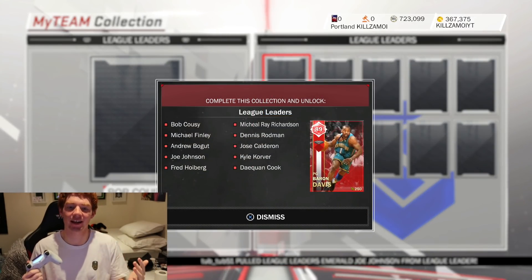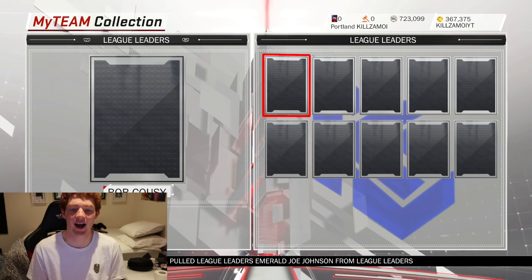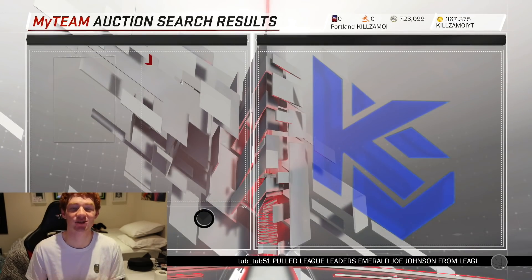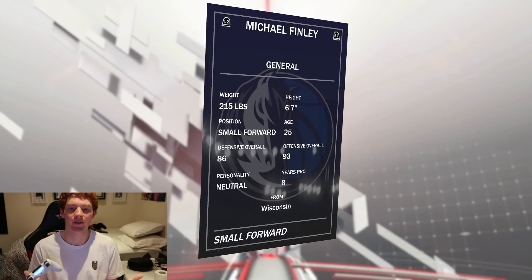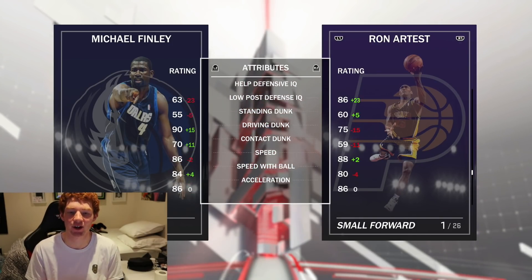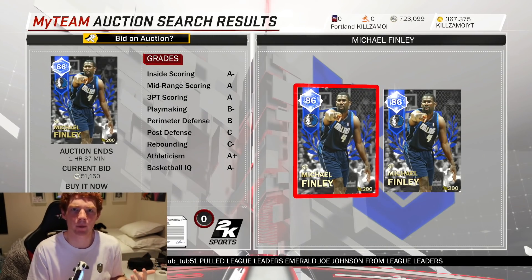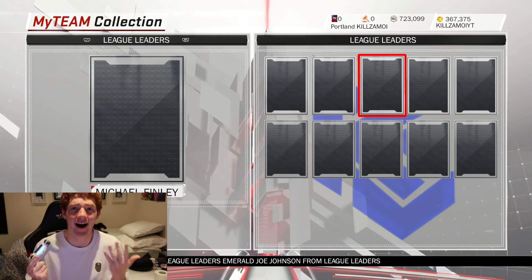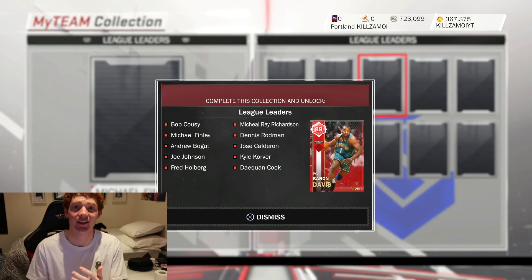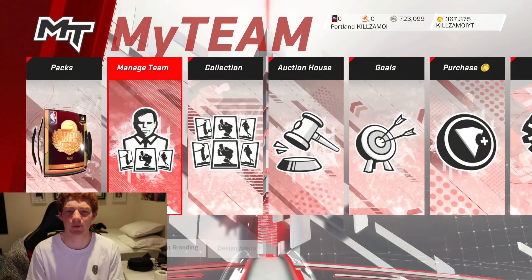So this is the collection — you can see there's Bob Cousy, Michael Ray Richardson, and Michael Finley. The two players I want are Bob Cousy, who's going for about 80k, so that would be a crazy pull, and then Michael Finley, who's going for like 60k — 6'7 with an 88 three-ball, crazy dunking stats with a 90 driving dunk and 100 tendencies. The card you get for completing the collection is Baron Davis, who actually looks really good, but I still don't think I'll get him because it's probably not worth it.